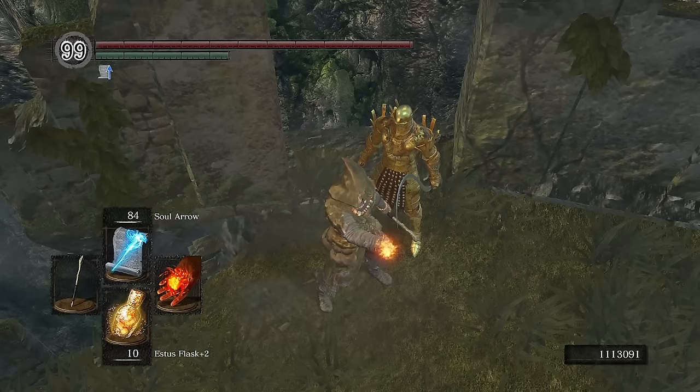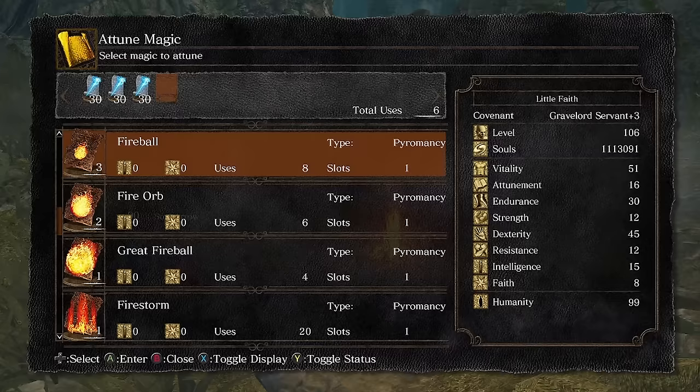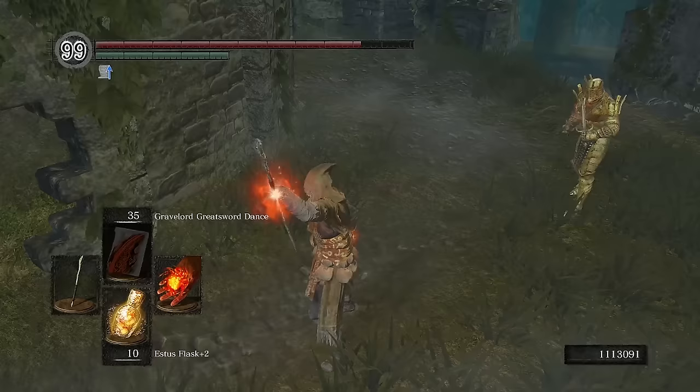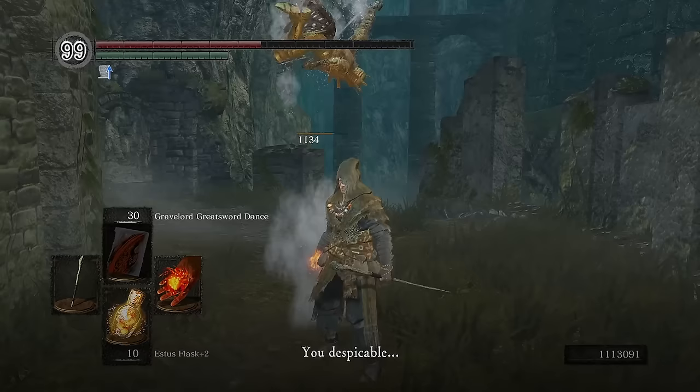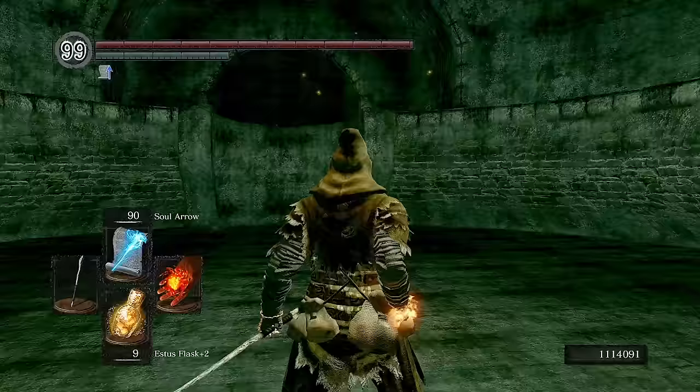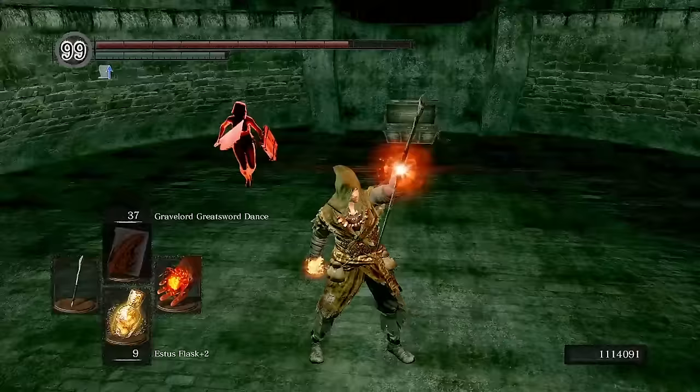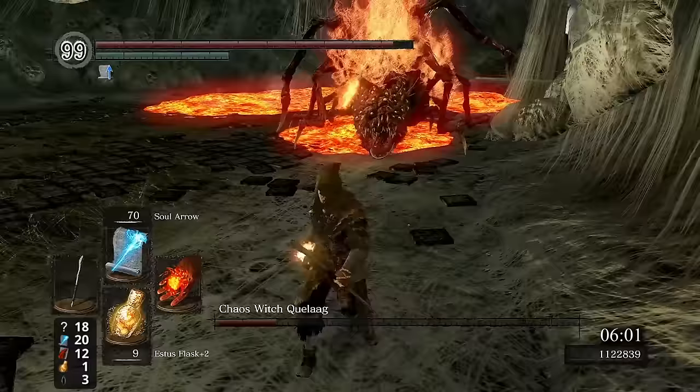Back in Firelink, we visit Lautrec and attempt to give him a forceful shove with Spell Swap — this, however, doesn't quite seem to work so well. Swapping back to Gravelord Greatsword Dance, it also appears we're just short of a one-shot, and so we need a second hit. Lautrec manages some pretty good dodges and gets some hits of his own in, but eventually a greatsword connects and we get the Ring of Favor and Protection. We don't equip the ring just yet, but rather head back down to Blighttown, where we're met with an NPC invasion and get to dance with Mildred. Like Lautrec, she managed to get some interesting dodges in, but all it takes is one greatsword for her to go down.